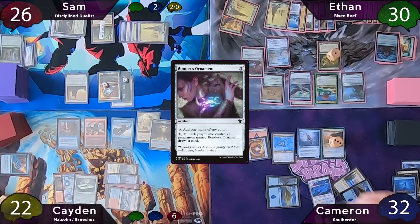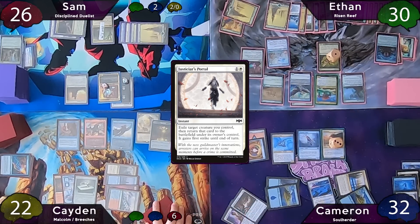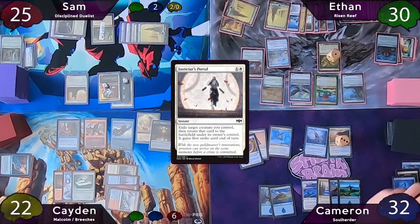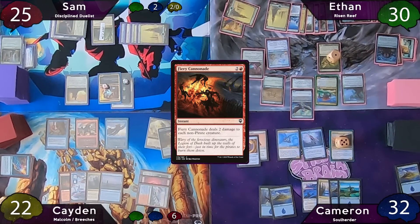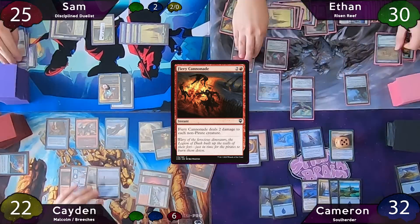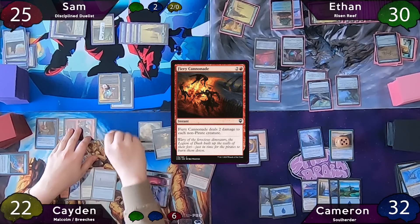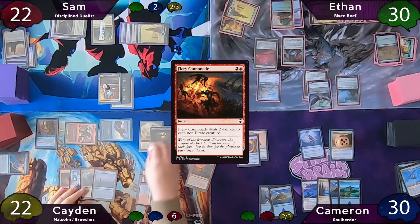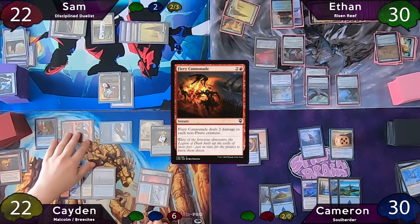On end step, Cameron uses Justicar's Portal on his Chrome Courier, revealing Celebrity Fencer and Rambunctious Mutt — he keeps the Mutt. Cameron moves to combat and swings for one in the air at Sam, then on end step blinks his Chrome Courier, choosing Aviation Pioneer over an Island. Caden starts by tapping for three and casting Fiery Cannonade — Ethan responds by activating Fertilid and Floodhound. The Cannonade resolves and Sam's commander loses one of its shield counters.